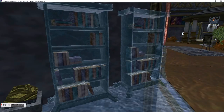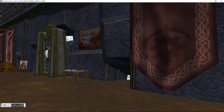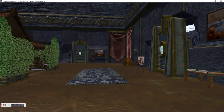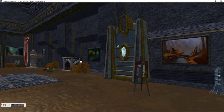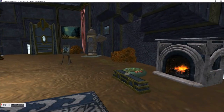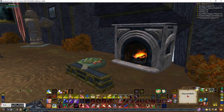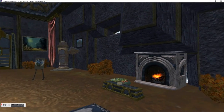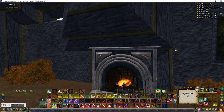Some frozen bookshelves. Nice art being displayed. Let's see if this says anything — no. Nice fireplace. The black part of the fireplace matches the walls really well.